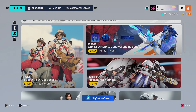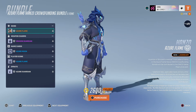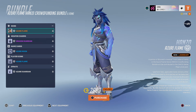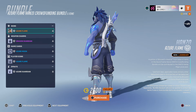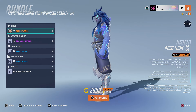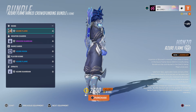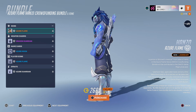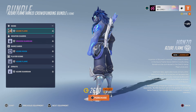Now let's have a look at the Azure Flame crowdfunding bundle — the OWCS funding skin. Oh my goodness. Wow. It's another one that looks like Devil from Tekken. Look at the sheen on the hair — that looks really nice. And then you've got the particle effects on the shoulder pads. This skin looks really clean. I love the colour choices here — some blues, some silvers. I really love the look of this skin.